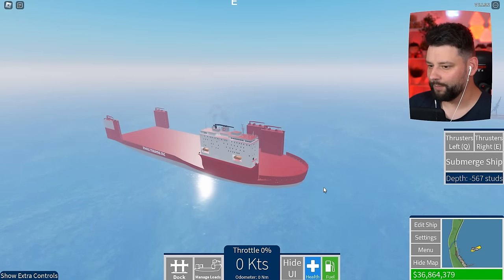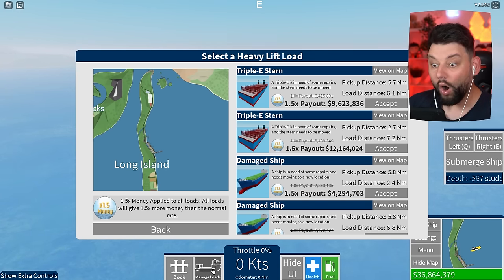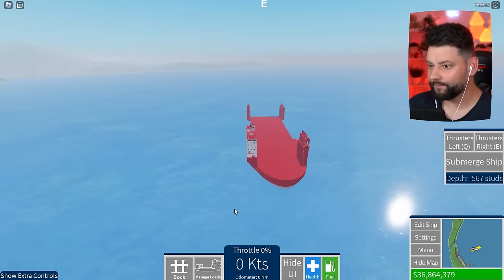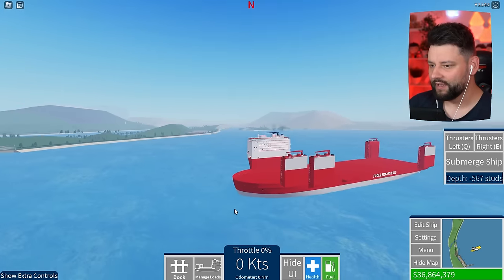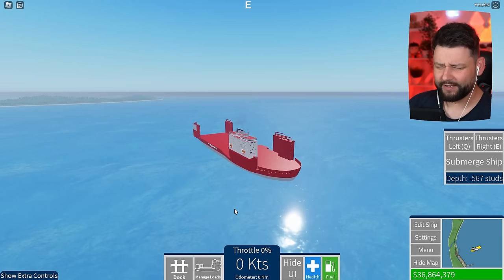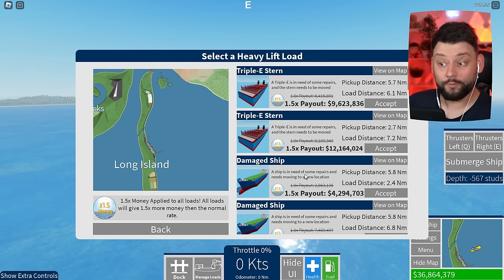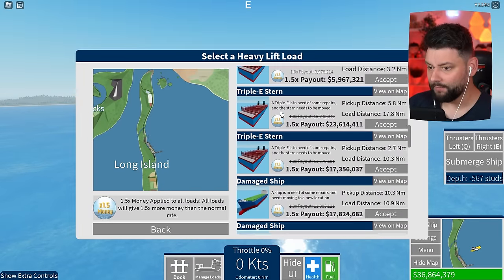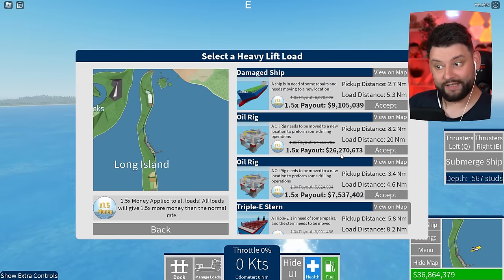I can submerge the ship and I can manage loads — how does this work? You can load it up without actually going to port to dock it. The whole control station is based on the right-hand side of the ship — this is ridiculous. Let me manage the loads and see what's coming up. It shows you how much money you can make: 20 million, whoa!